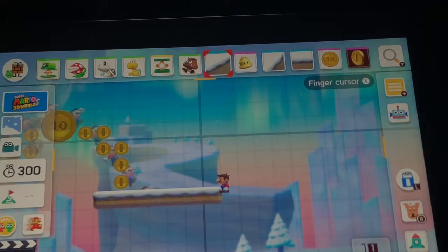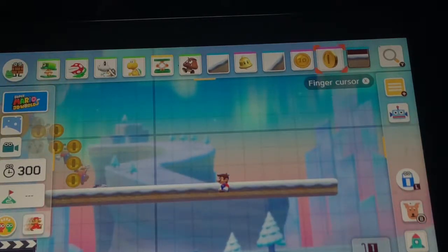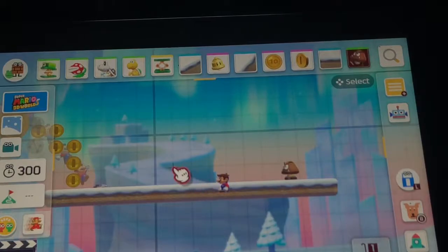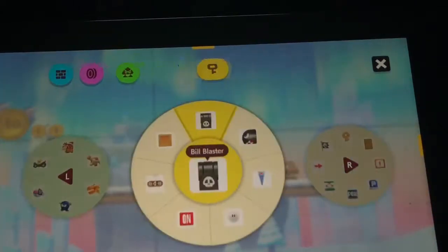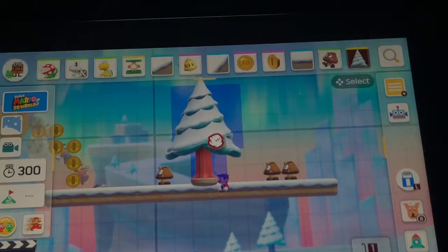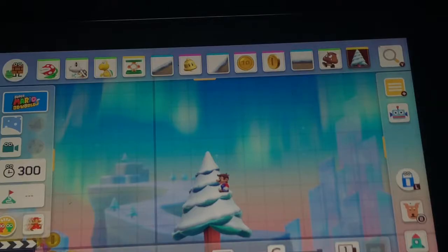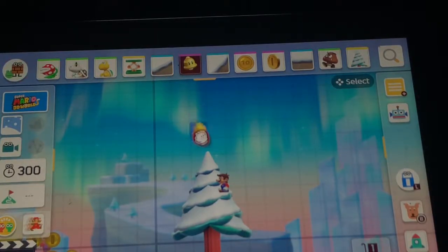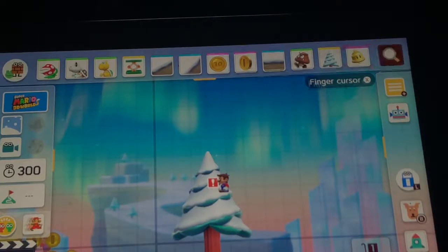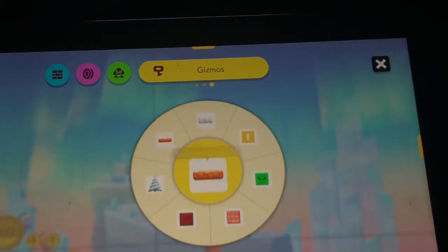I think we should add maybe some more enemies. Let's add a Goomba. I don't know if you can stack enemies, so let's add a tree. I have an idea — tree, right? And then from the tree, a Superbell. From the tree, there's going to be a mushroom and a trampoline — mushroom trampoline. You just keep bouncing and it's going to take you somewhere.